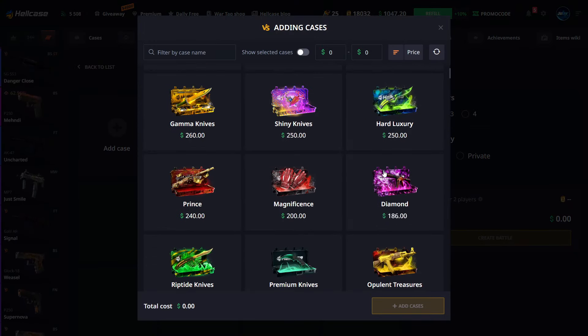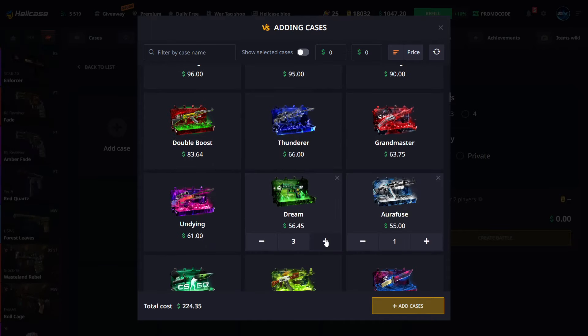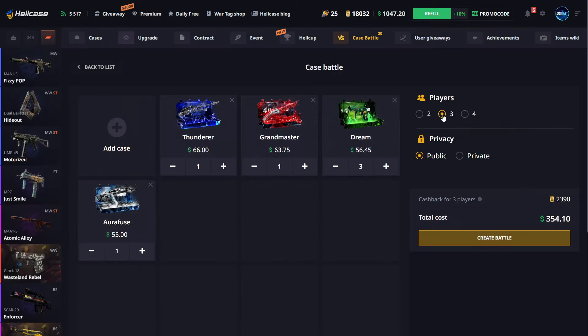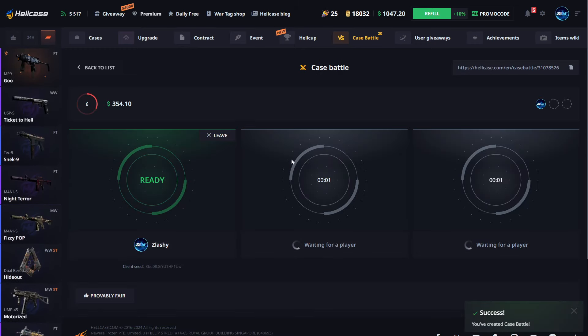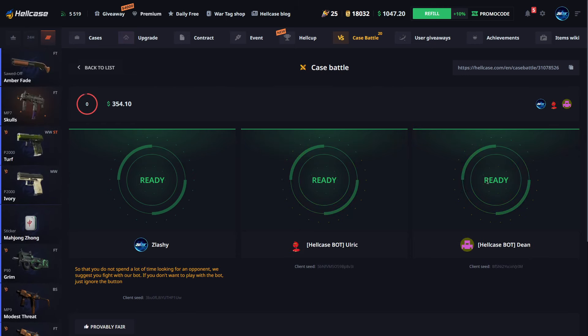We're gonna throw one little battle here — Dream Case, Grandmaster, and Thunder, $354 total. We're gonna do it a three-way because it's gonna pay the most. Let's go, come on baby, let's pull something nice.